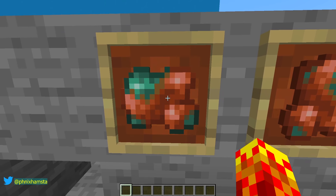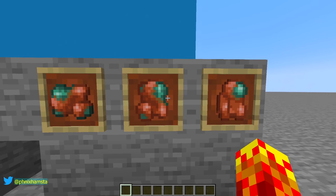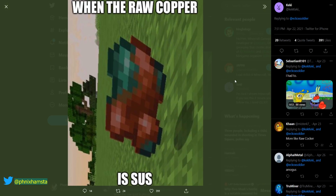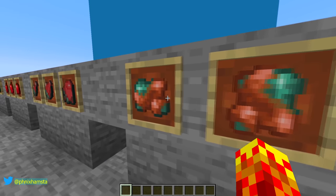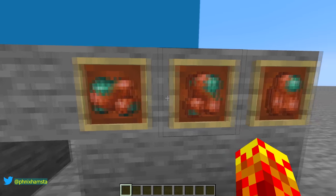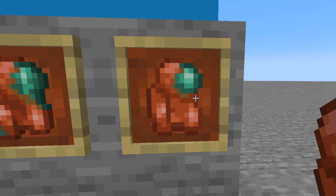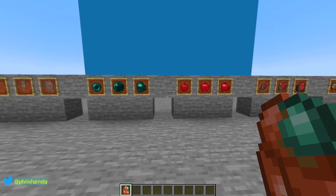I wanted to show you this one too — raw copper, which is a new item in the game. If you mine copper, you get raw copper. A Mojang dev, KingBDogs, actually retweeted this: 'When the copper is sus,' from Keki. So there is a lot of history to this — it didn't just come out of nowhere. The copper just rotates 90 degrees clockwise and then becomes an Among Us character.